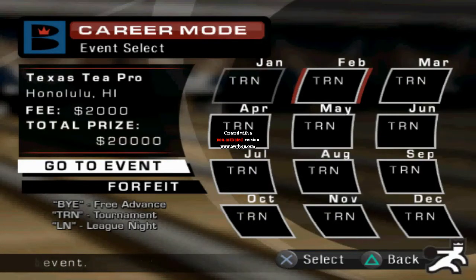Hey guys, it's me, the Nintendo Sony Man. Welcome back to some more Brunswick Pro Bowling. Last episode we completed a tournament in January, so now we are in February. We're going back to Honolulu, Hawaii, for something called the Texas T Pro — which is weird since it's in Hawaii. The entry fee is $2,000 but if you win, you win $20,000. Let's do this February tournament!